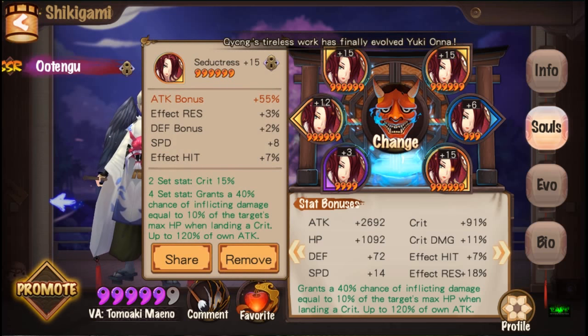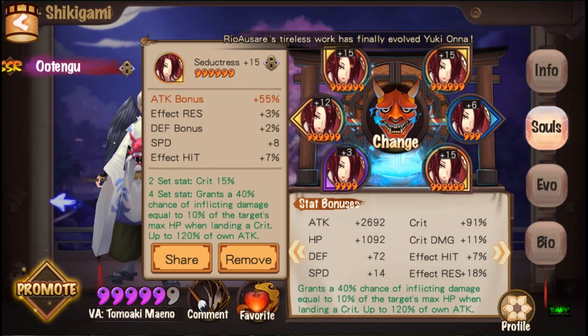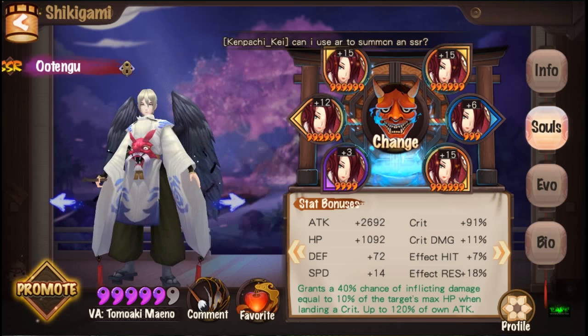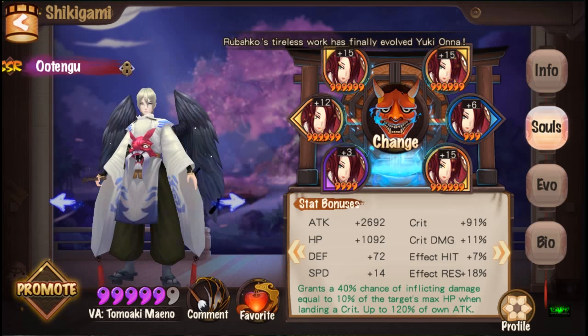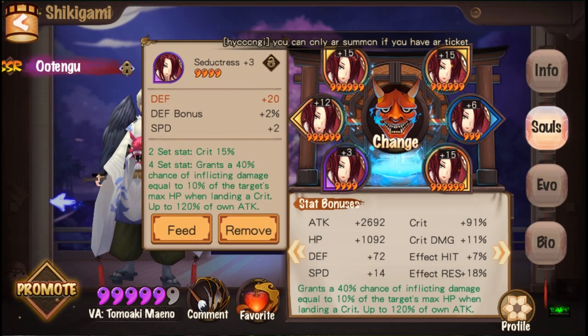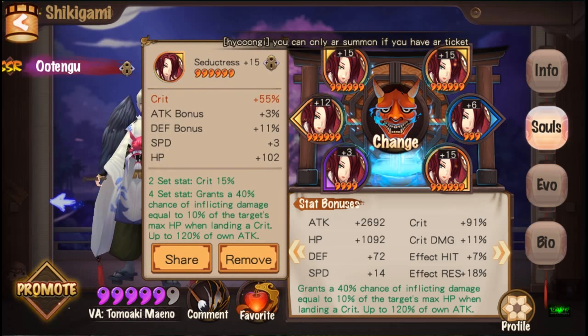Here I've got another six-star - a great six Seductress slot four soul. I've got some speed and the rest of the stats aren't really important. I haven't powered them up much; I'm hoping for better ones with better substats. So where did I get these?